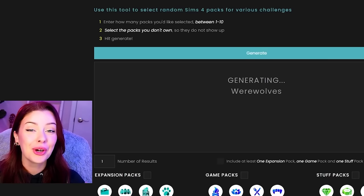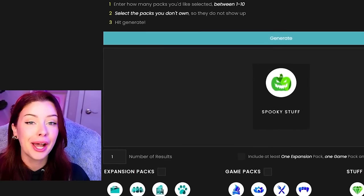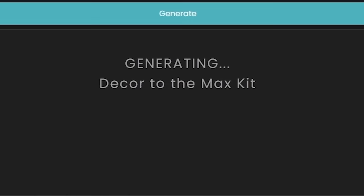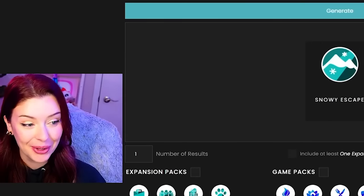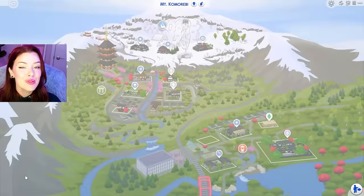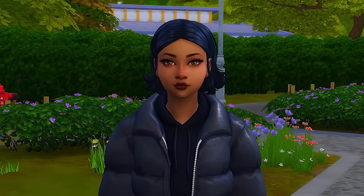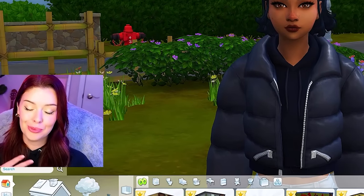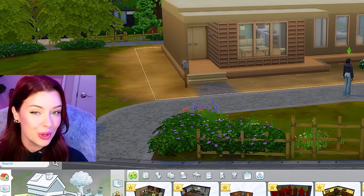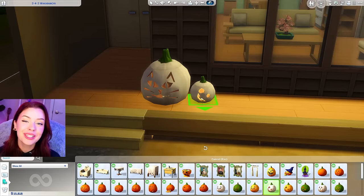Let's go ahead and generate for the first day — we're going to be doing Spooky Stuff. We're going to combine that with another pack, so let's generate again hoping for an expansion pack or game pack. We're doing Snowy Escape. We're going to have to live down here in Mount Camerebi, the world that comes with Snowy Escape. I've moved my sim into this starter home — this is going to be our sim today, Alex Kasoy. She's from Totally Spies. First, we should decorate her home for Halloween using Spooky Stuff. We have a bunch of debug pumpkins — they're zero simoleons — I'm going to put these outside.